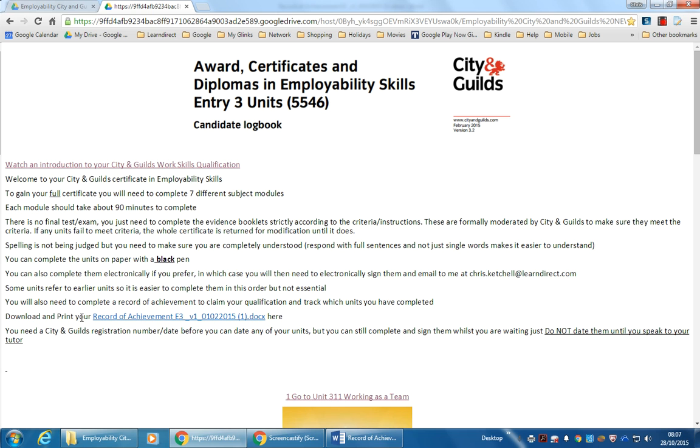You can download and print a copy of your record of achievement, which we're going to have a look at now. You will need a City and Guilds registration number — I'll have a look at this in a minute. I'm just going to show you the record of achievement that you'll need.